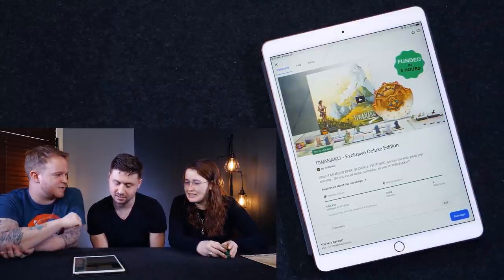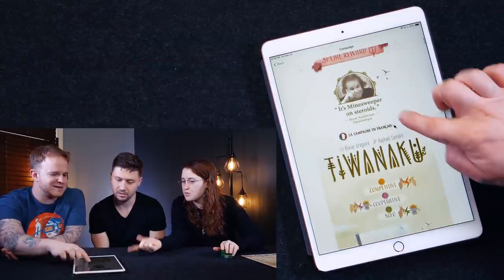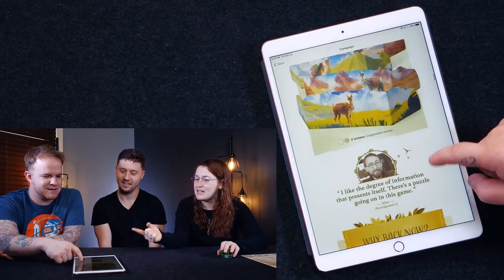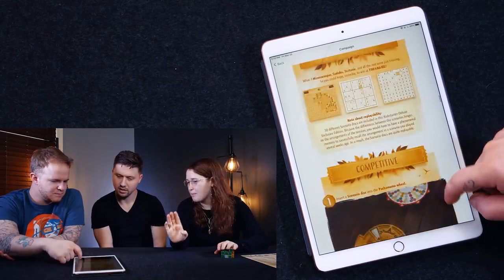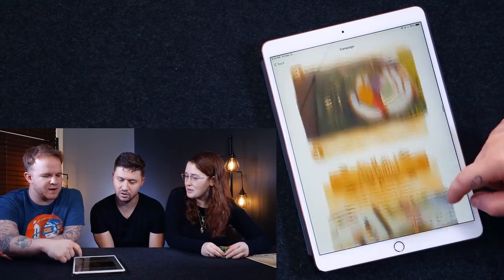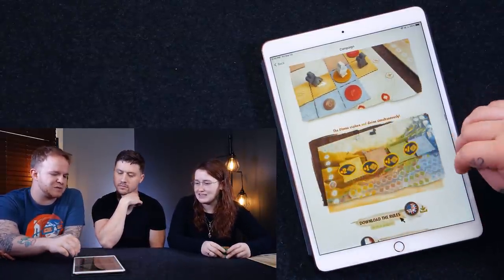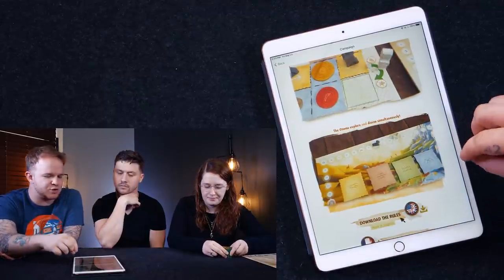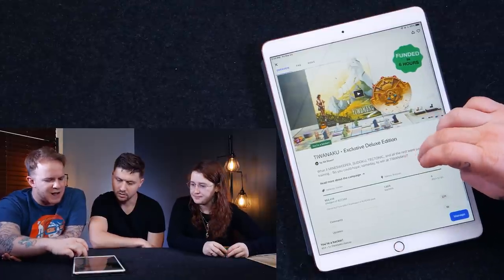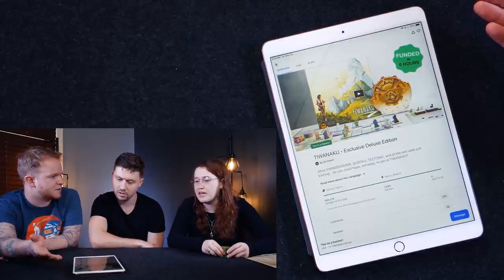Pachamama — that one looks gorgeous. It's Minesweeper on steroids. It's from the same person — Pachamama didn't actually fund, they pulled it back, so this is the new version. You're trying to figure out the pattern and the quilt, and there's this whole tech puzzle behind it when it comes to the circumference device you're using. It's really lovely. It's got 2,000 backers, and I would even go so far as to back four copies of this game because it's going to be beloved when it arrives. As soon as people realize how good it is, it's going to sell for a 20% premium.